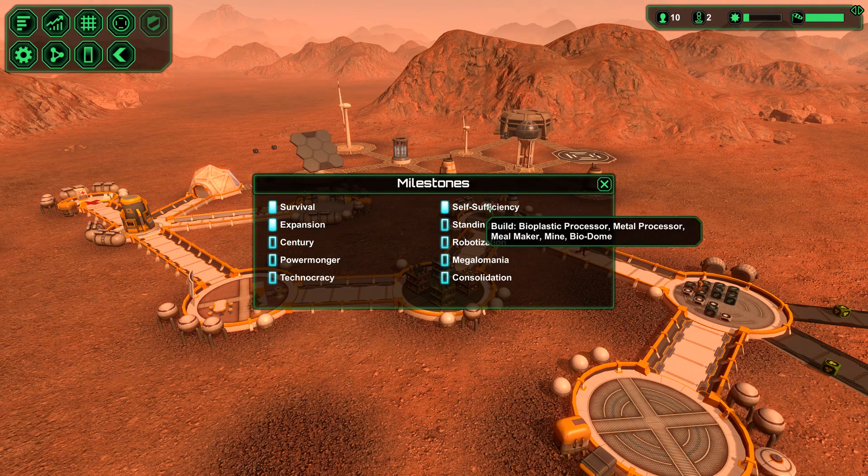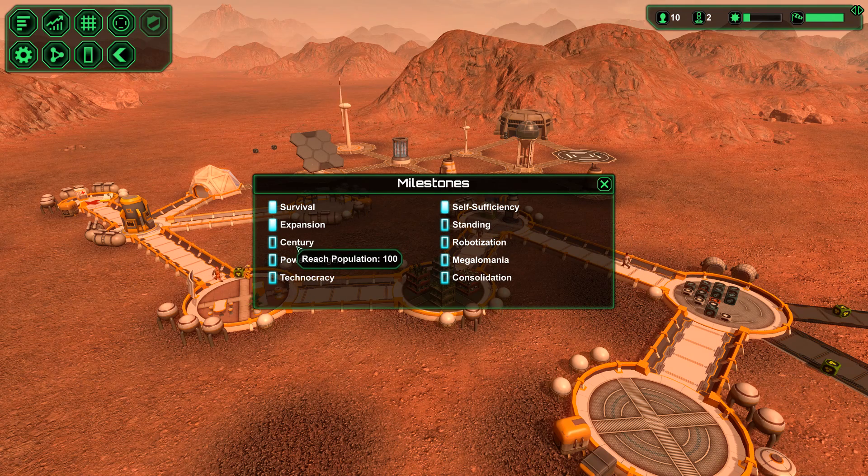What's this over here? Milestones — survival, expansion, self-sufficiency, standing, reach prestige 100, reach population 100, generate 500 power, build or purchase 10 bots. Wow. You can build a monolith, reach population 300, acquire 10 technologies.